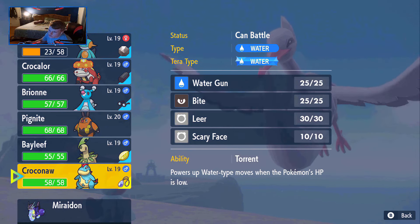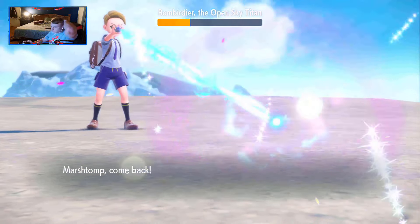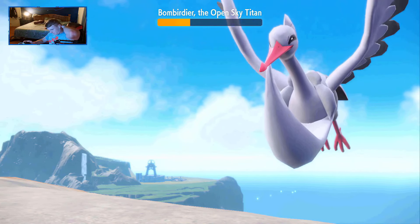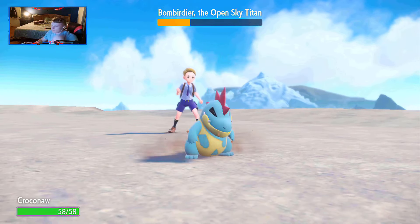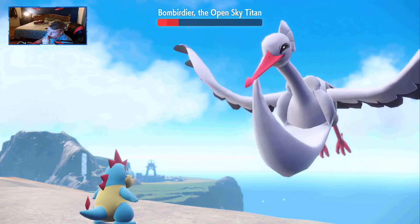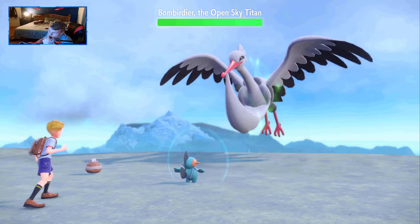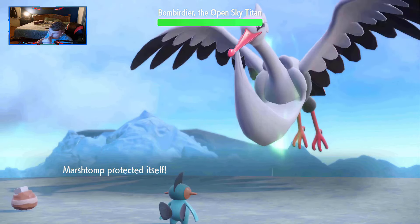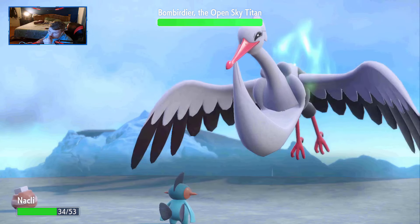I want to preface that Marshtomp is the only Ground type I can have going into the Electric Gym, so if I lose him it can make my run infinitely harder, because Grottle doesn't get the Ground typing until Torterra, which is too high of a level for the Electric Gym. I end up switching into Croconaw, who sends the Titan into Phase 2 with a Water Pulse. With Phase 2 beginning, I Protect and let Arvin set up his Rock Polish. The Titan ends up attacking Arvin instead of me, which means I could have gotten an attack off, but it was too risky.